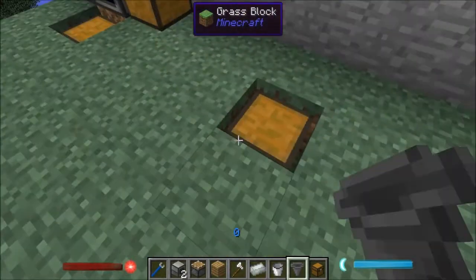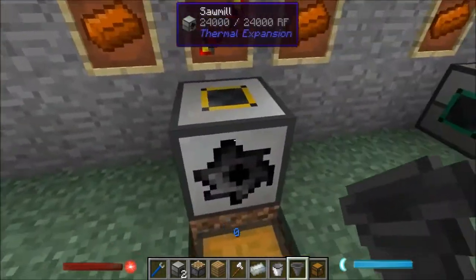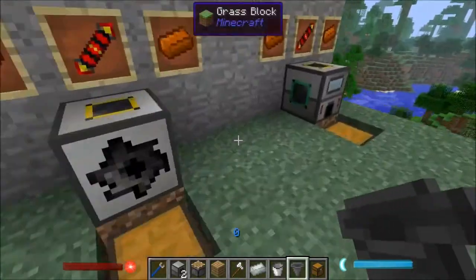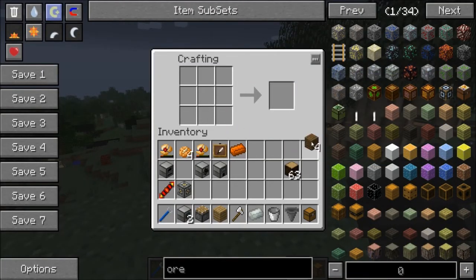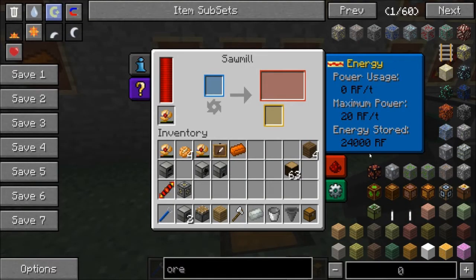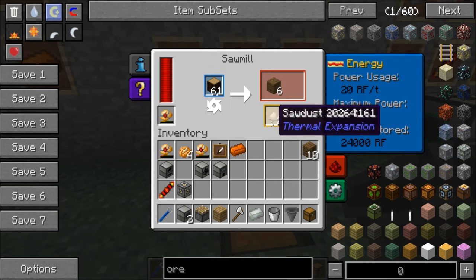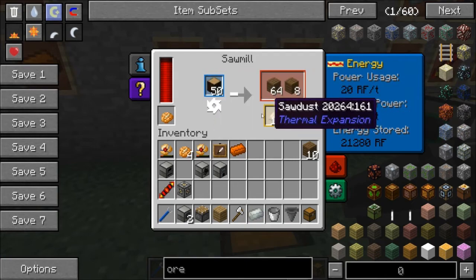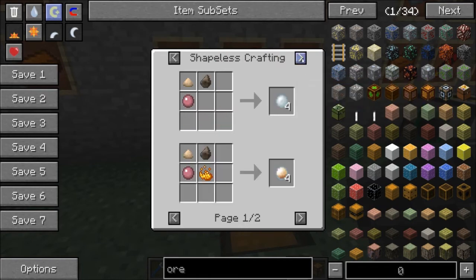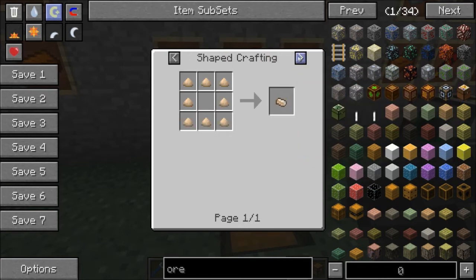Next up is the sawmill. There's nothing special about it but during early game when you need lots of planks, instead of using your crafting table and only getting four planks per log, if you have a little power — it uses a maximum of 20 RF just like the furnace — you can toss a log in and get six planks instead of four. You also get sawdust as a byproduct. Sawdust is useful for making floorbs, and this is an easy way to get it early game.